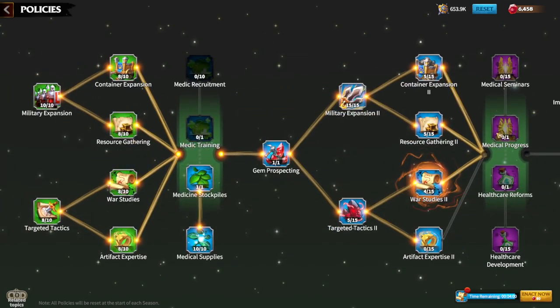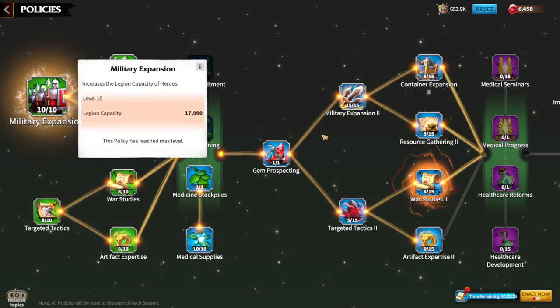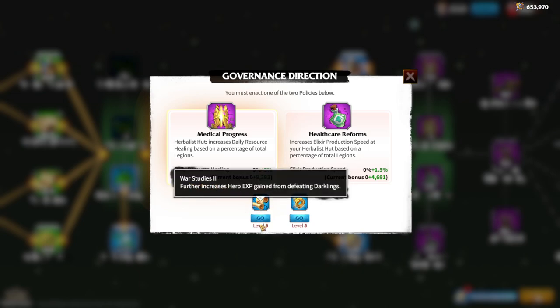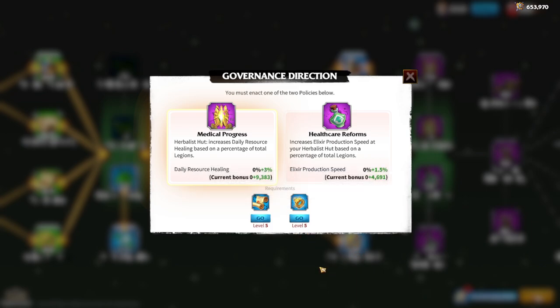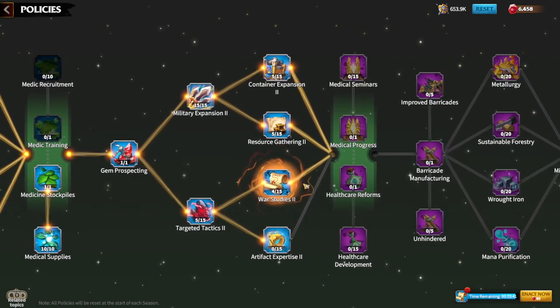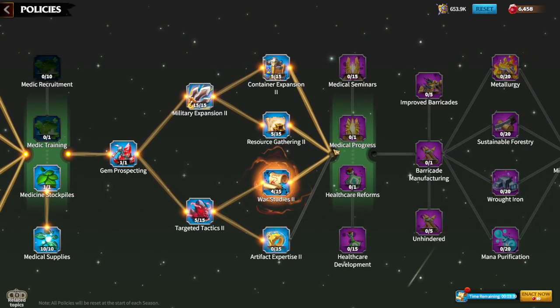If you start from here and continue through the route — for example, to get healthcare reforms which give elixir production — you need war studies 2 at level 5 and artifact expertise at level 5. I'm currently upgrading war studies 2 to progress toward elixir production.